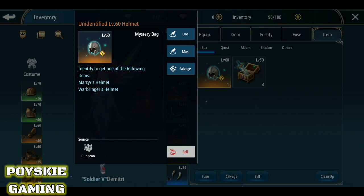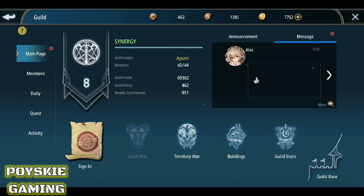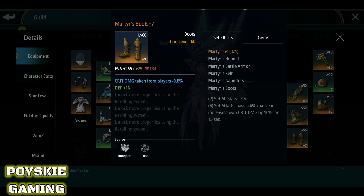Since wala akong Martyrs dito, nagtingin ako sa guildmate ko — kay Boss Alec — at ini-inspect. Ito yung sa Martyrs — pag nabuo mo yung set effect niya, may all stats plus 2% at may 6% chance na mag-increase yung crit damage 10% for 15 seconds. So maganda siya pang attack type or damage build.